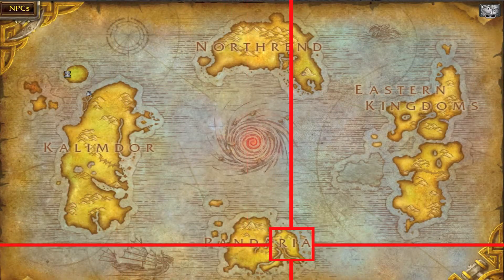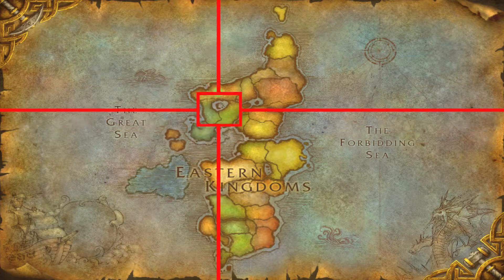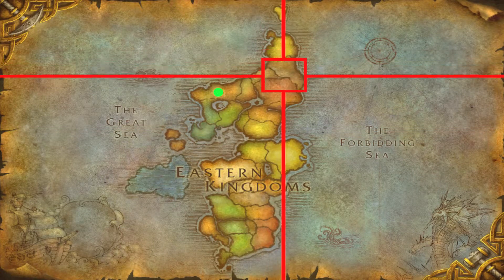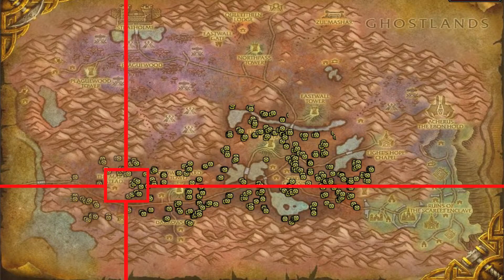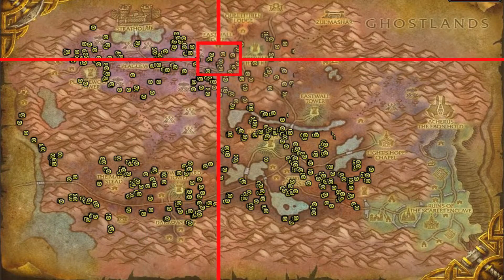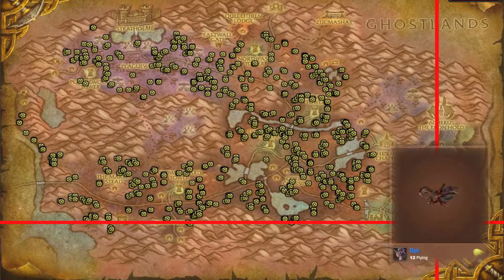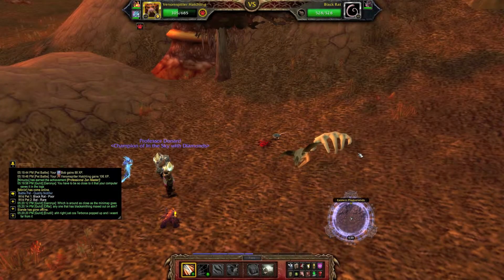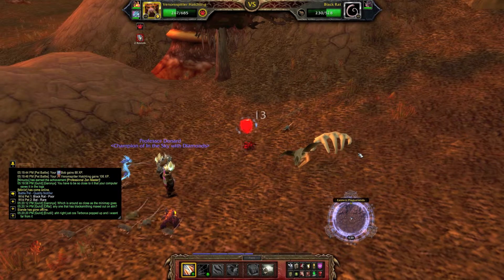Hello and welcome back to today's episode of Gotta Collect Them All. Today we are after a bat — not any special kind, just a bat. The best place to go is the Eastern Plaguelands, and as you can see the bat is all over the Eastern Plaguelands. You will find them at level 12 in here, and as you can see I have picked up a little rare bat.